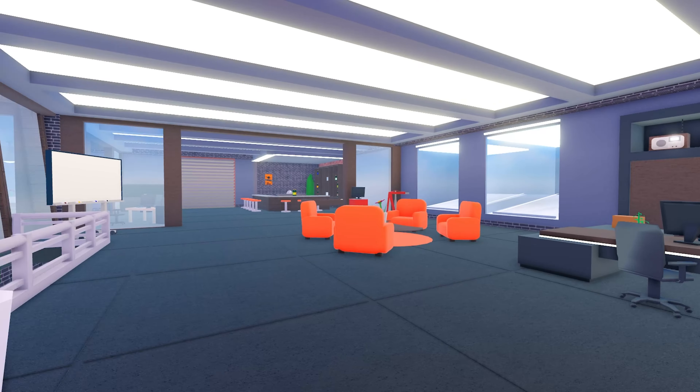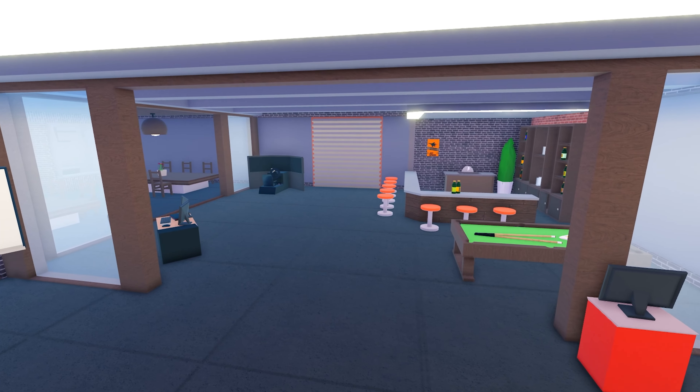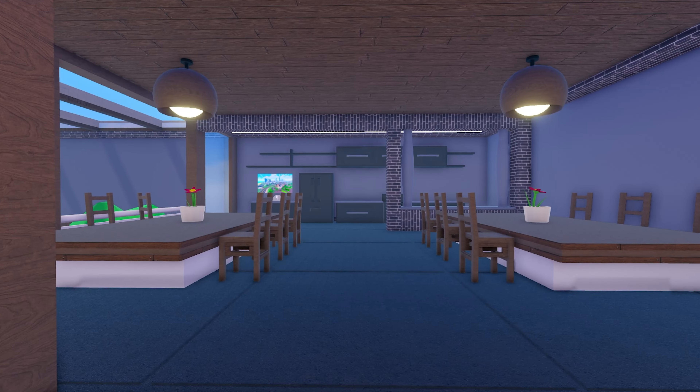Going up to the second floor, we also have yet another template glass showroom and a few car slots to display your cars. The next room is interesting — it has a pool table, water bar, racing simulator rigs, and a gaming desktop. Lastly, there is a kitchen.